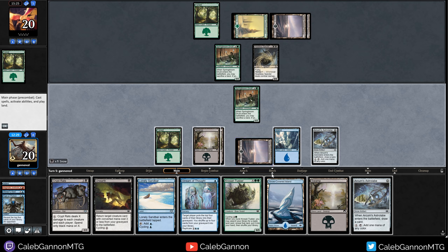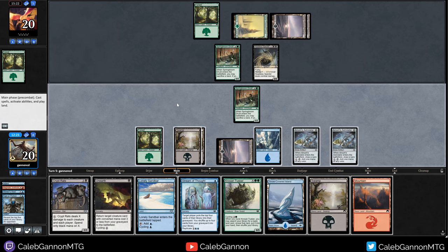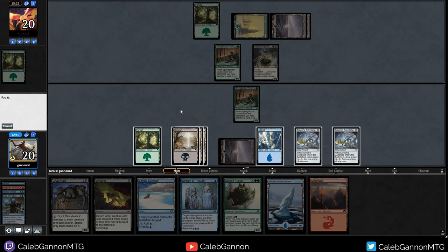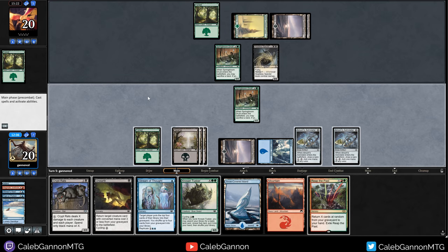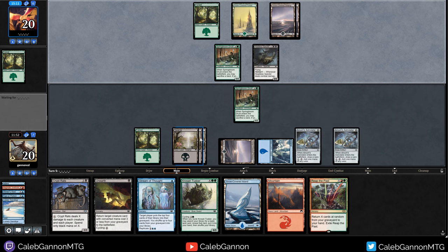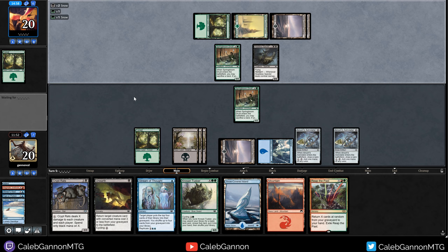I don't really need removal, so I'm just going to take mana, because we have a lot of good things to do with a bunch of mana, and Crypt Rats can just keep us alive literally forever. Let's play another Astrolabe because we have the double blue counter. More Swamps, and I think I cycle Lonely Sandbar here. Reap the Past makes me feel pretty safe. I don't want to just run out Crypt Rats with them at zero cards. Cycle Kroos and Tusker end of turn.